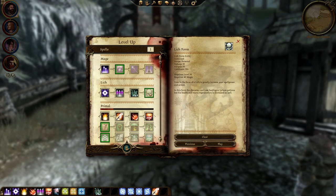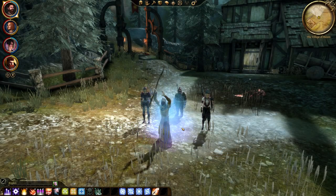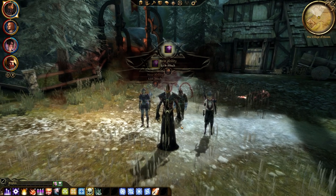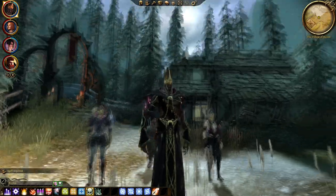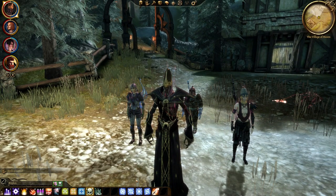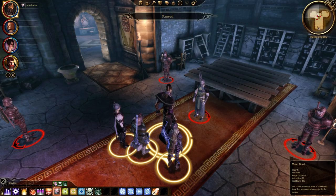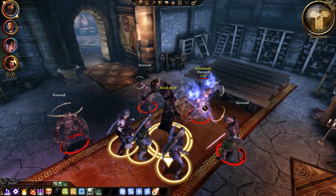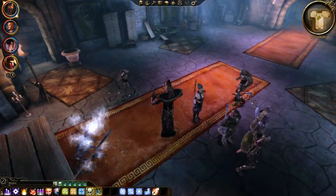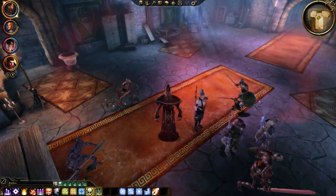The final ability of the Lich Specialization is Lich Form, a sustained ability that transforms you into a lich. The appearance is the same as that of an arcane horror. While in this form, you get increased spell power and armour, as well as extra health and mana regeneration, but you cannot restore health or mana using potions. Lich Form also raises the skeleton limit up to 6, which is really nice.